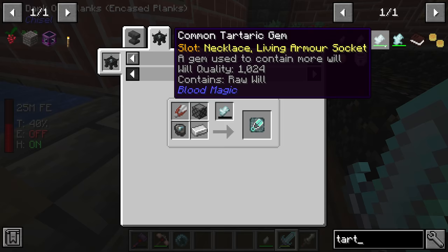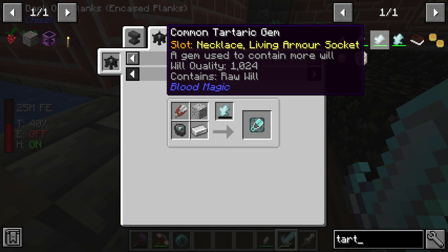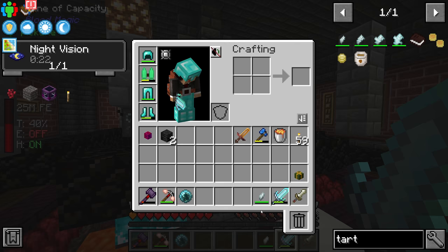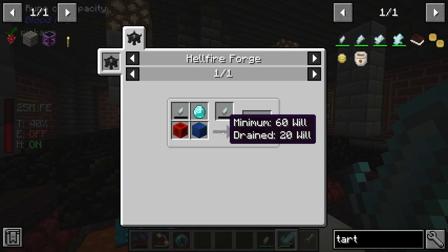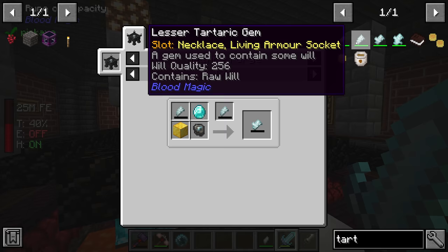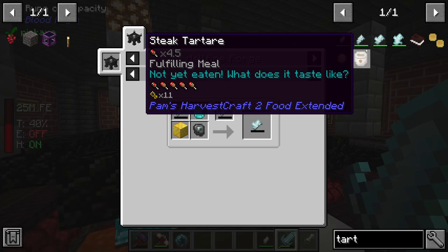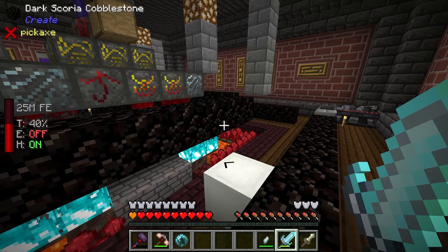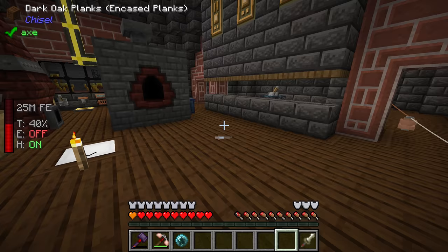Right now we have the petty tartaric gem which can only hold up to 64 will. We need to upgrade to the common tartaric gem to hold the 350 required to make the sanguine reverter. Between streams I killed enough mobs to get our will quality over 60, because that's what we need to upgrade the petty gem to a lesser tartaric gem, which holds up to 256. From there we'll need 240 will to upgrade to a common tartaric gem.